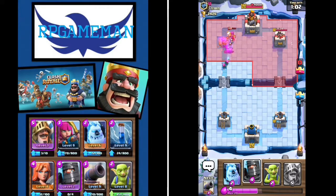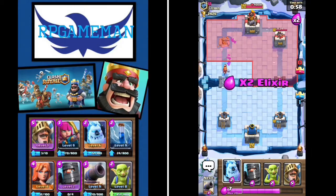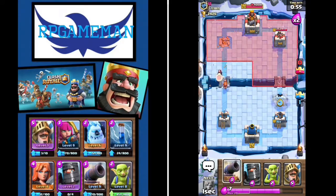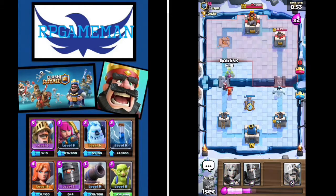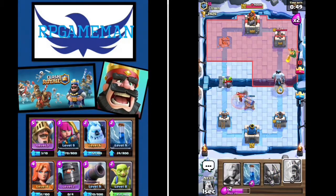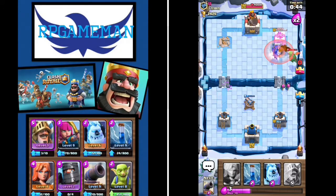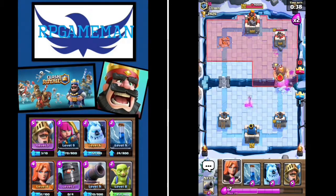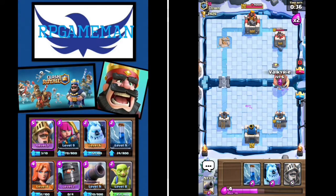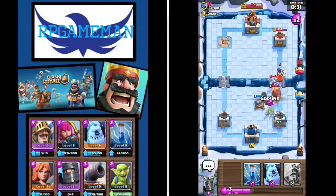Okay now what we're gonna do is get our ice golem ready and go in for another push - right now actually, because we need that cannon out. I'll put that down, then our archers will save our prince. Come on archers, you got this, be epic! Yes, okay our archers got that. We're gonna set down our cannon and our gobs.